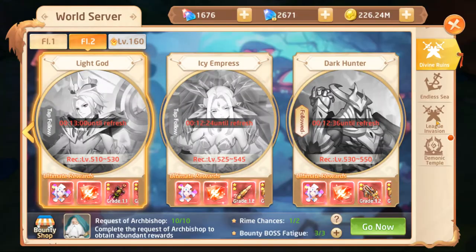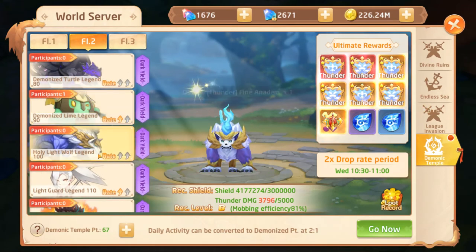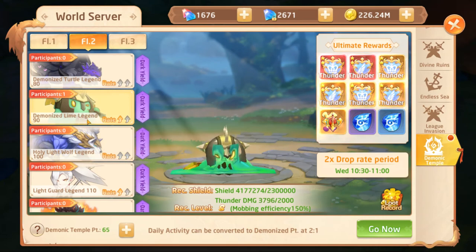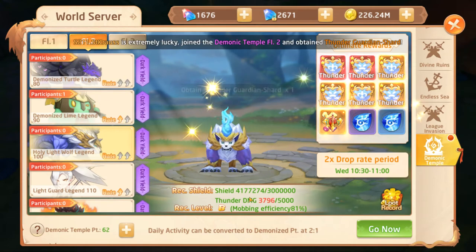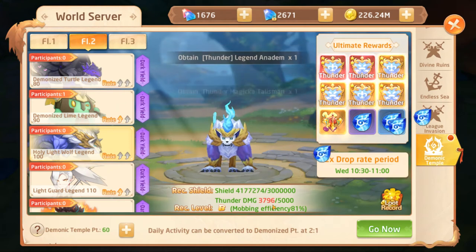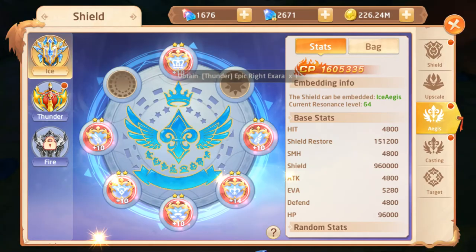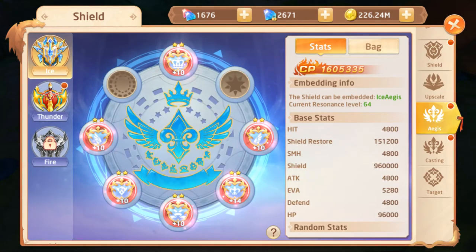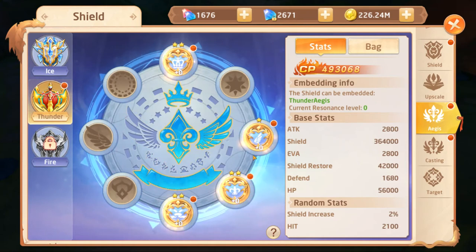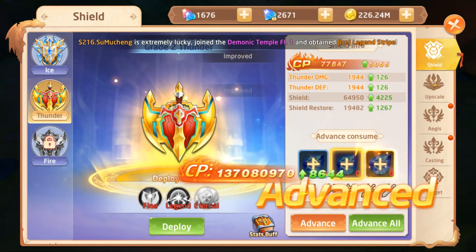If I go back to the demonic temple interface and click on the next available node, I still don't have enough damage to farm it effectively — I still need about 1,300 more shield damage. You basically increase that by equipping a higher-level shield. This is pretty similar to gear. You also need to upgrade your thunder shield — let's try that now and see if we can make the cut.